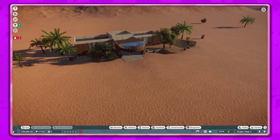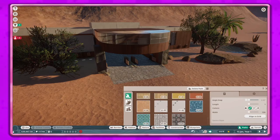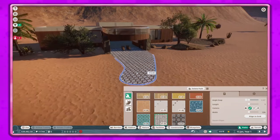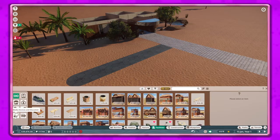Hey guys, it's Petunia Gal and we are here in a brand new zoo on Planet Zoo. I want to start this zoo using the Africa DLC animals, and then we'll also add other African animals to the zoo. I think that's probably a good start, so what we need is to get our staff facilities here.